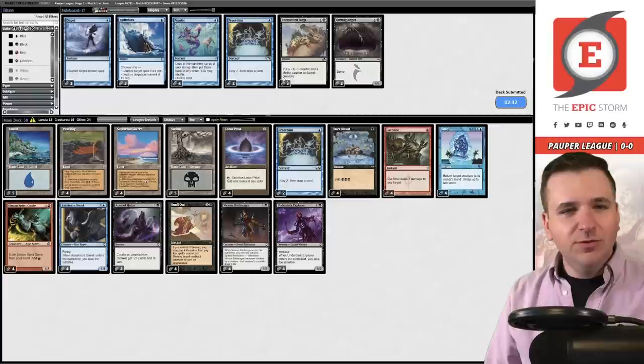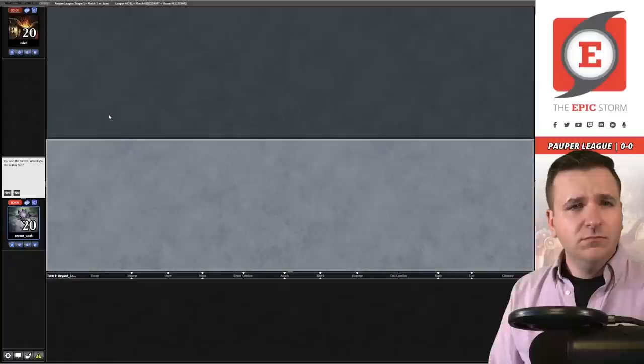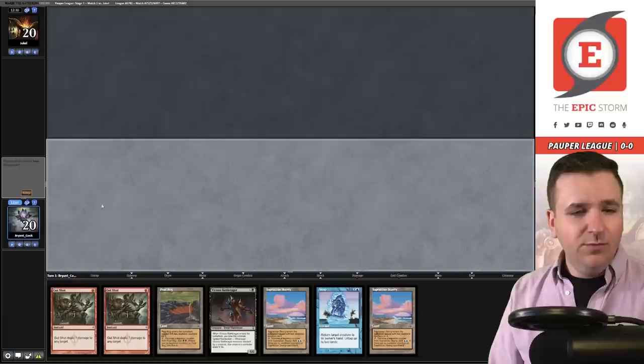They're both P formats — Pauper and Pioneer, pretty much the same card pool, right? Totally the same. I think we just resubmit and try to play a little bit better. I might have lost that one for myself. I wonder if we don't actually want Gurmag Angler here — should I just have four Preordains in my deck instead? It doesn't have Trample or anything, it doesn't actually do a whole lot. Game 3, on the play.